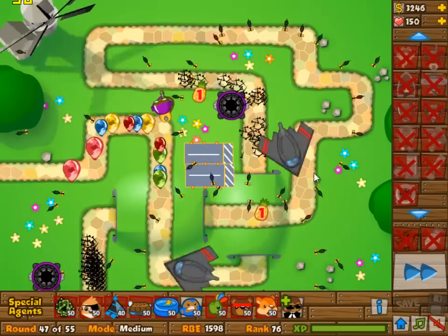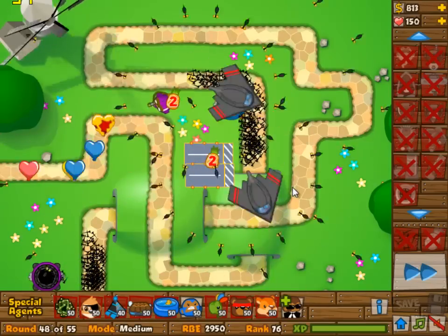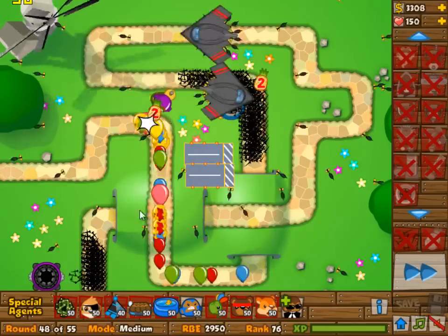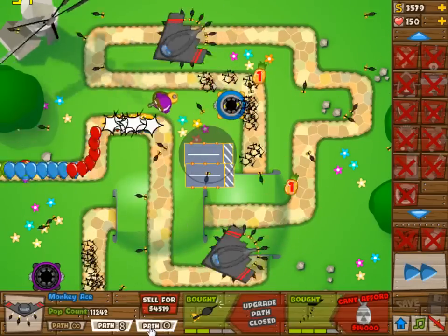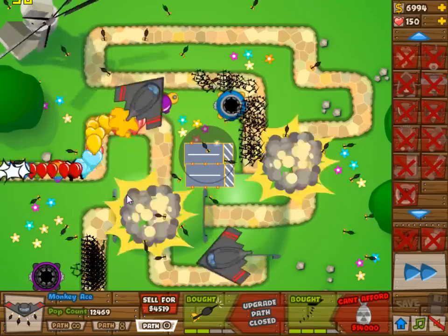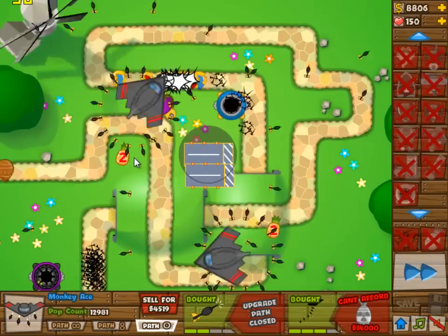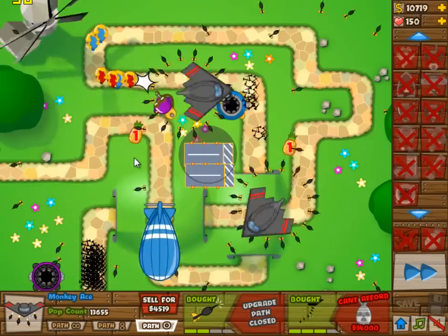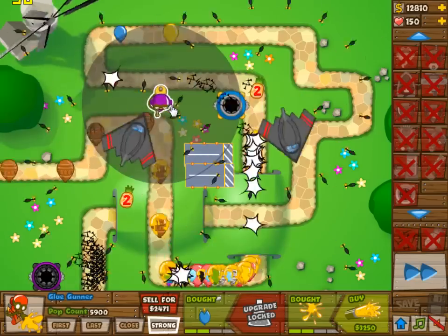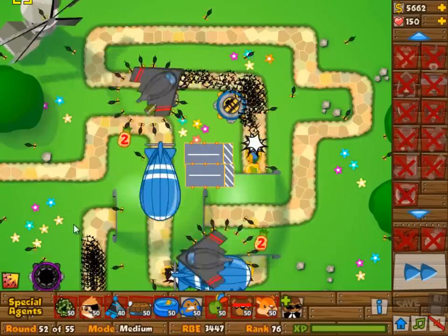For the rest, we are just continuing on killing all the bloons. As you can see, the MOAB was not a problem — even without that 2-3 upgrade it was just a very, very easy thing to get rid of. Now the MOAB is going to have to run through this stack of spikes; it's too slow to actually reach the spike factory before the spikes are replenished, and therefore it's quite an easy win.